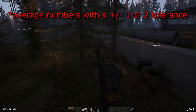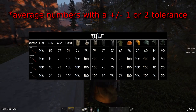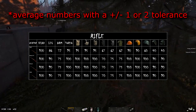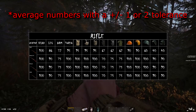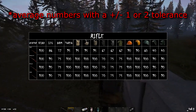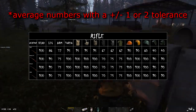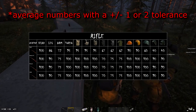Four rifles to choose from in Deadside: the S85, Mosin K, Mosin, and the VSD. The only difference between the Mosin K and the Mosin is you can't scope the Mosin K — damage numbers are the same. The S85 is a four-shot rifle, you can't scope it, and the numbers are a little bit less than the other rifles.